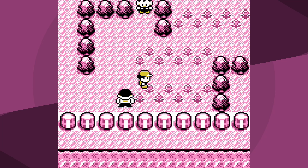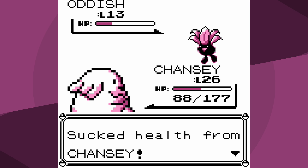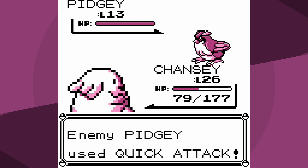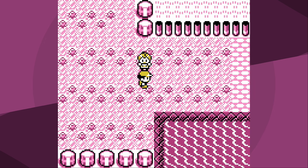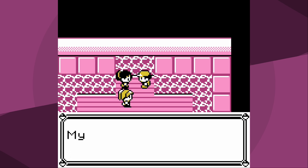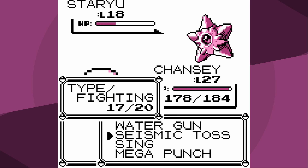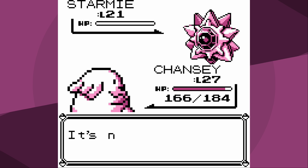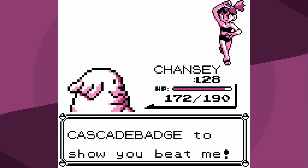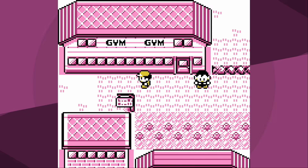Once we get past Rival 2, we battle one extra trainer so that we can get access to Seismic Toss. This is not required to get Seismic Toss, but you would need Cut, and in order to get Cut you need to beat Misty. Seismic Toss is going to be used for Misty. The way Seismic Toss works is your level - in our case 27 - is dealt to the Pokemon as damage, so that's a two-hit KO on Starmie and Staryu. Eventually you'll see Bubble Beam; it does nothing. The big difference between Mega Punch which can miss and Seismic Toss which can't - it just obliterates Misty's Pokemon.